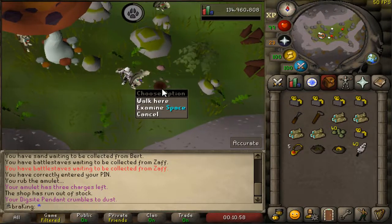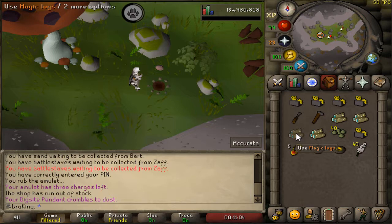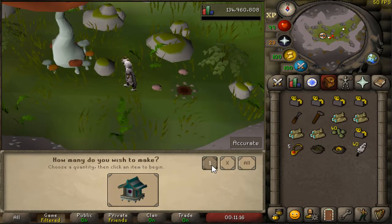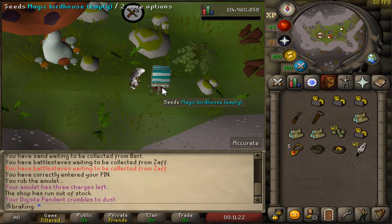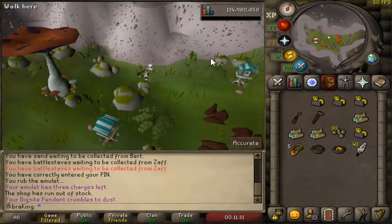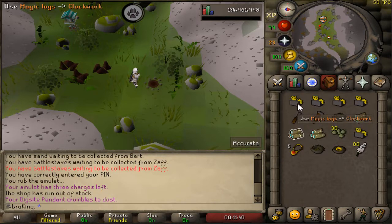I'll show you how it looks when you don't have a birdhouse placed — it's just an empty space. Go to the spot, use the clockwork on the log to make a birdhouse, or use the hammer on the log. Place the birdhouse on the empty space, then use the seeds on the birdhouse — it will say it's full of seeds and start catching birds. I just got a 1,100 hunter XP drop — this is pretty free hunter XP.